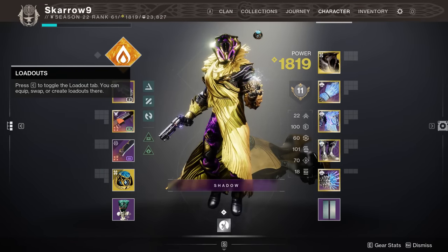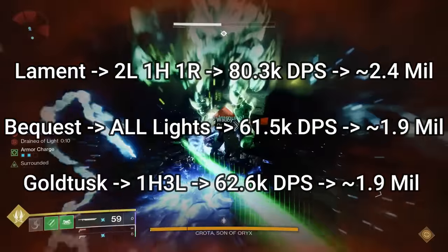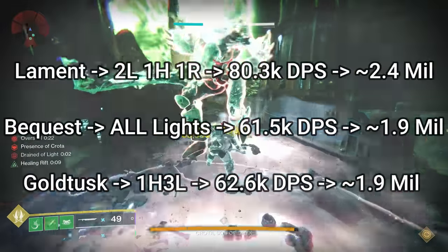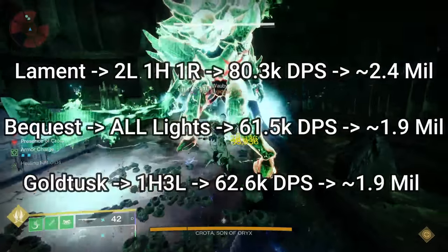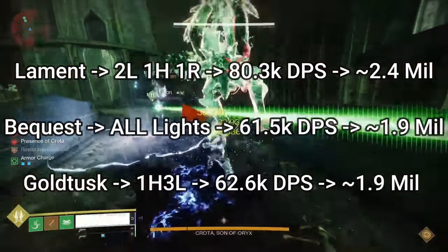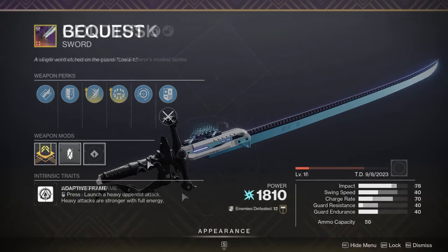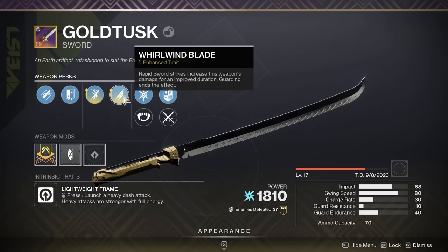So now we have our three front runners. Lament with two lights, one heavy, one regular gives a total damage of about 2.4 million. Bequest with all light attacks gives a total damage of about 1.85 million. And Gold Tusk with three lights, one heavy gives a total damage of about 1.9 million. Remember, Bequest and Gold Tusk get extra damage perks that Lament does not have access to. Bequest gets enhanced Surrounded, which is about a 41% damage buff, and you can craft Gold Tusk with enhanced Whirlwind Blade, which over the course of 10 hits works its way up to about a 30% damage buff.